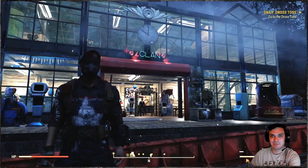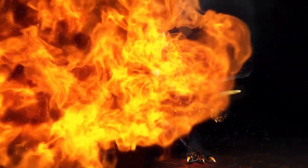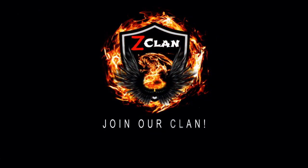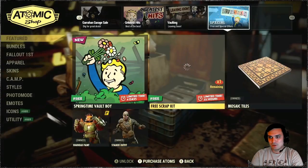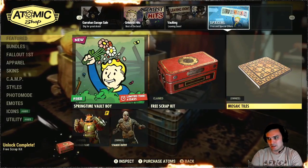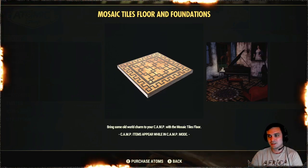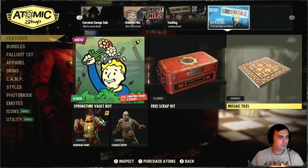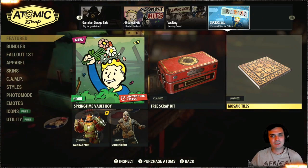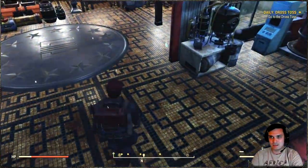Let's start and jump right into it. So today for the Atomic Shop we have a pretty cool item for the camps — it's the Mosaic Tiles. I hope I pronounced this correctly. But basically this is like one of my favorite floor foundation skins. This is definitely a recommend, and right now it has a 30% discount so it should cost you 350 atoms instead of 500. And the way it looks, you can see it right now — I'm using it with my camp and as I said, it looks fantastic.